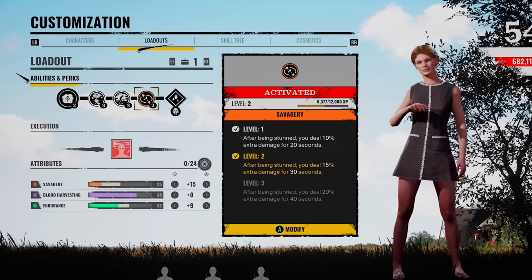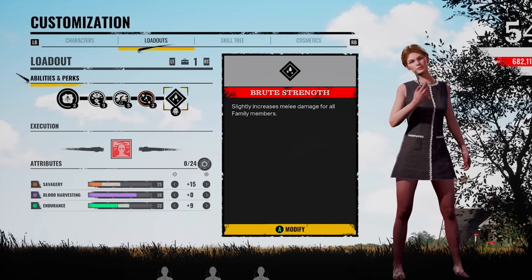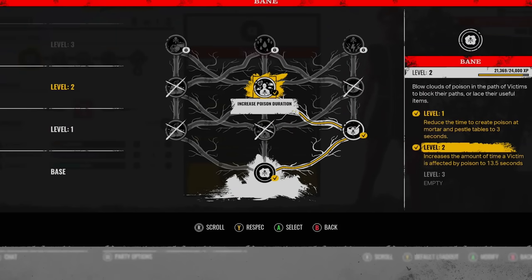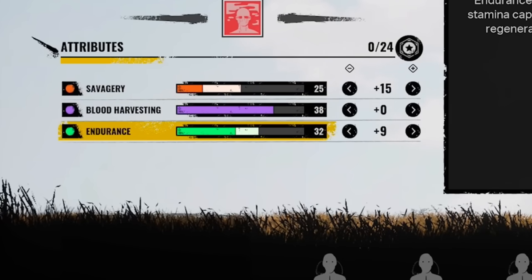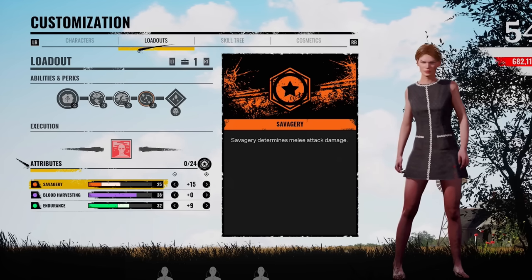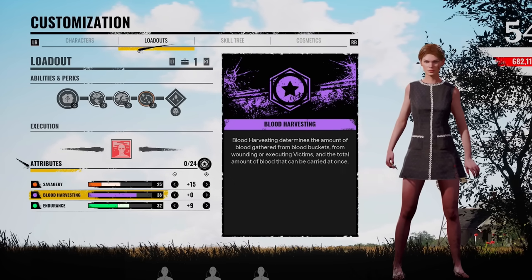If I see Leatherface in trouble, I'm getting straight to that basement. I'm going to try to support him as much as possible and eliminate anyone quickly. We pair that up with a Grandpa ability — Brute Strength — slightly increasing the damage. For the skill tree, I reduce the time to create a poison and increase the amount of time a victim is affected by the poison. I really want to get the last one where the poison seeps into the victim's wounds, causing them to lose health. This is going to be the best level three ability Sissy can use.